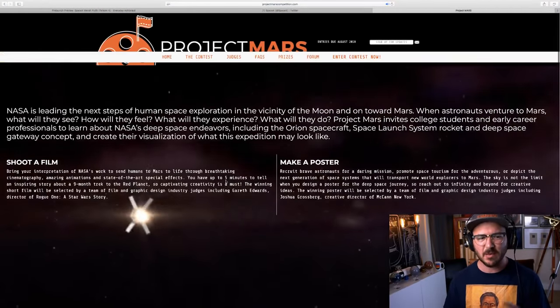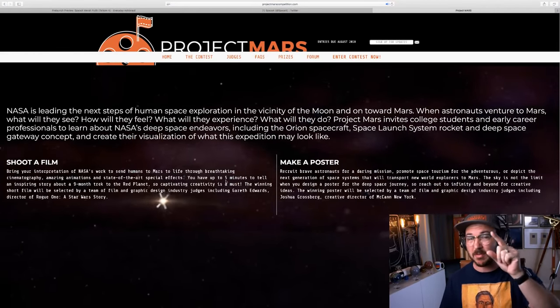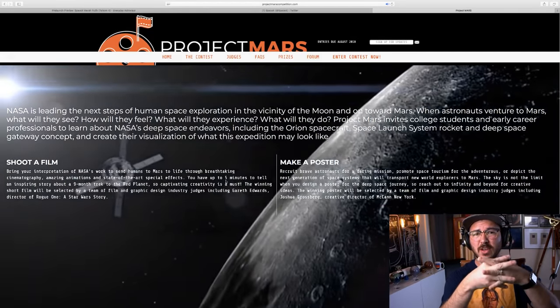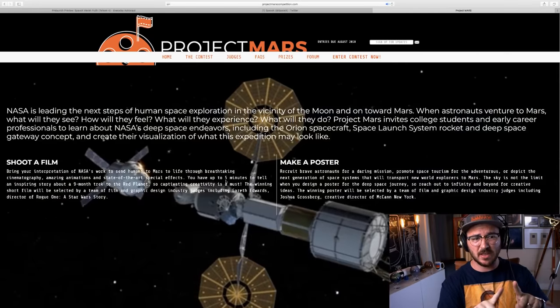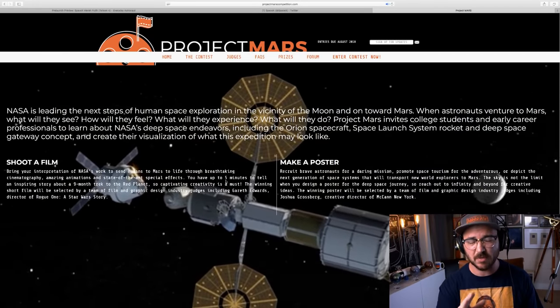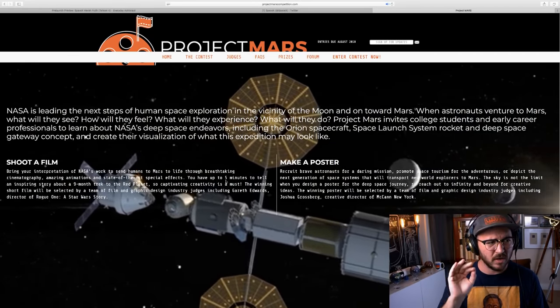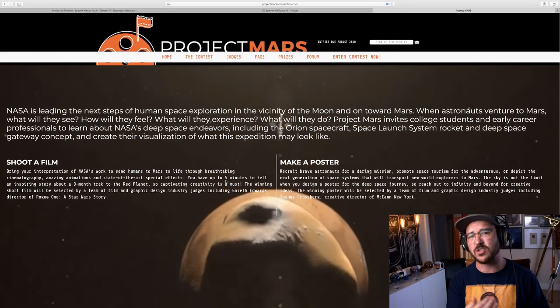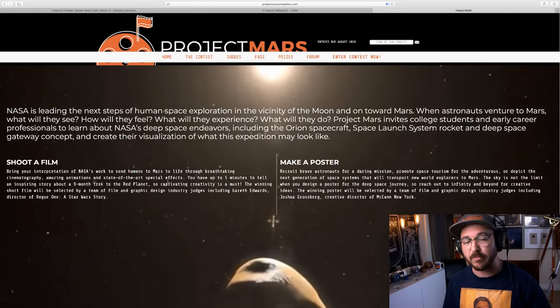If you want to know the trick to make me cry: put people uniting, working together, collaborating — especially enemies coming together. That makes me cry. Make a film about enemies coming together and exploring Mars and I will actually cry. You have my word.